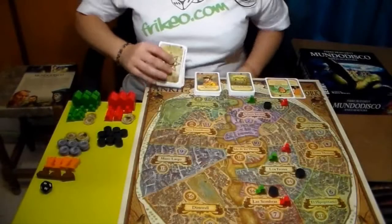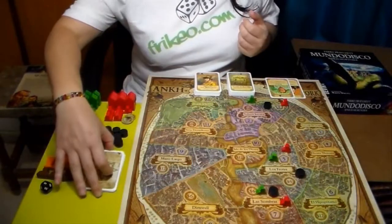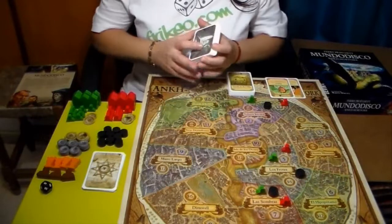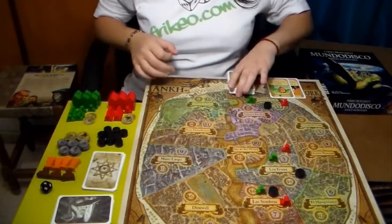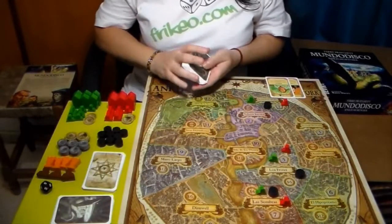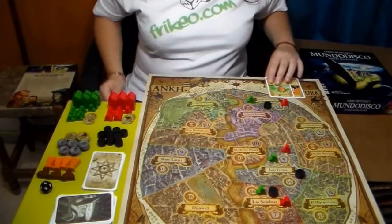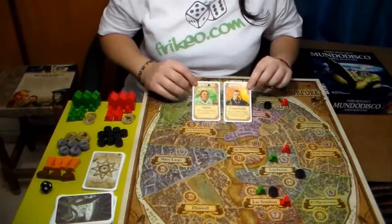Se mezclan las cartas de evento aleatorio y se ponen boca abajo junto al tablero. Se hace lo mismo con las cartas de jugador de borde verde y borde marrón, pero se barajan por separado y el mazo marrón se coloca debajo del mazo verde una vez barajados. Si juegan solo dos jugadores, se retiran antes de barajar las cartas de Hoover y Cosmo Labis.